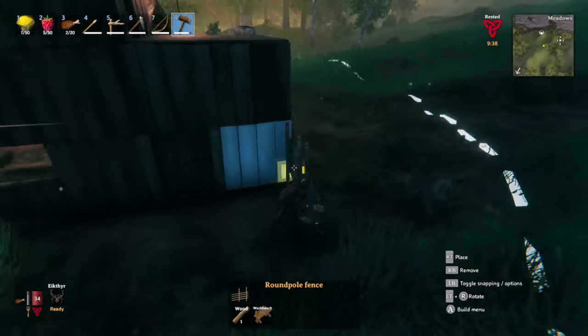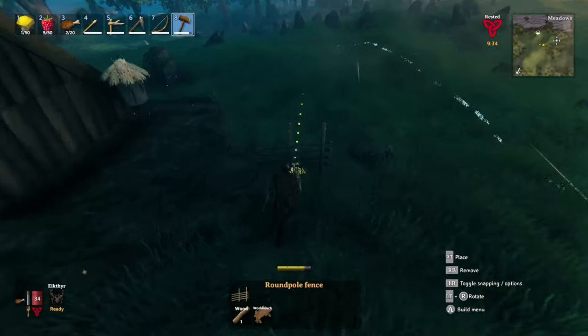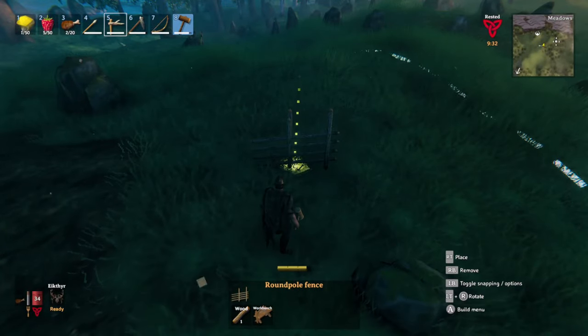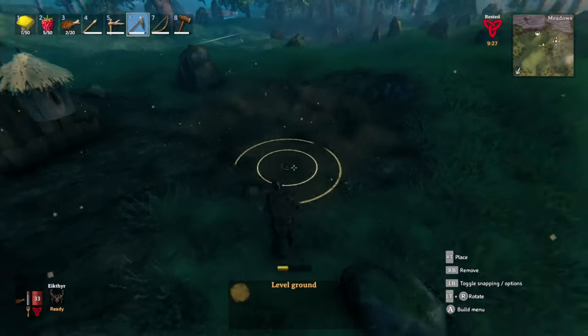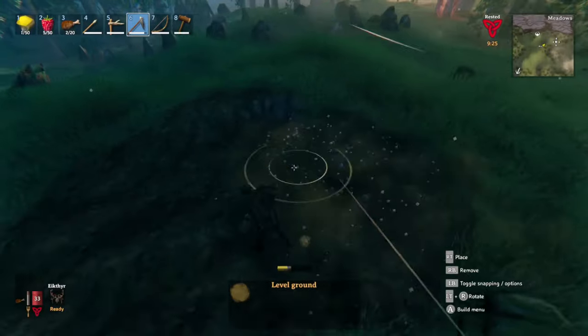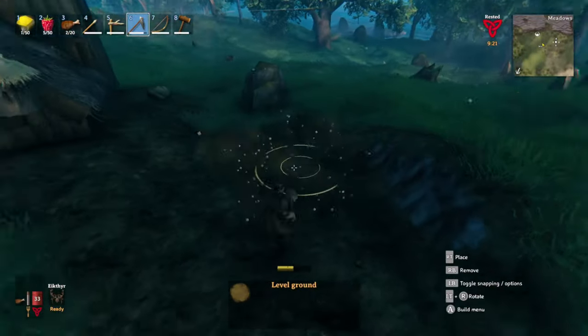So you have to build yourself a pen. It's pretty simple, but there are a few key points. When you spawn and choose your very first home area, do make sure you try and not kill the boars around there. I find that once I'd murdered a good few, it was hard for them to spawn close by to my base. In fact, it took a good few days.